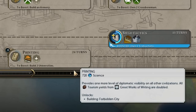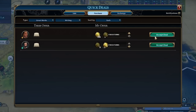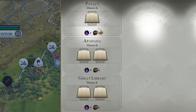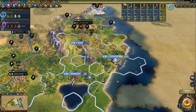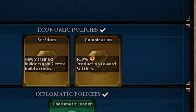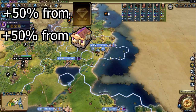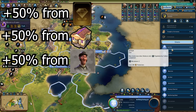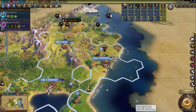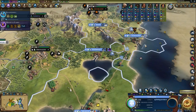We want to pair Ludwig's ability with the +100% culture from theater squares card unlocked at medieval fairs. Next we want to research printing to double tourism from great works of writing. We have a bunch of gold and the AI has great works — exchange. Buying great works from the AI is a great way to obtain more tourism. Beautiful — 20 tourism from great works of writing, and that's before we double it with printing. I moved Magnus to Cologne to start chopping out settlers — we want to get as many cities as possible.